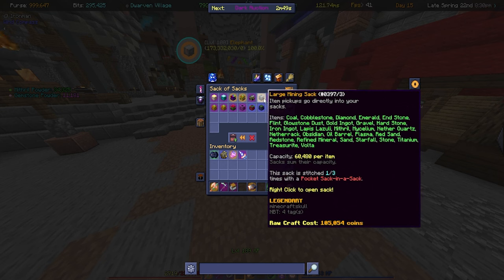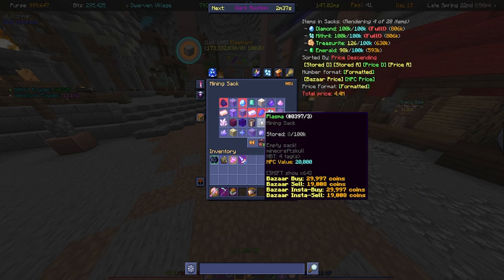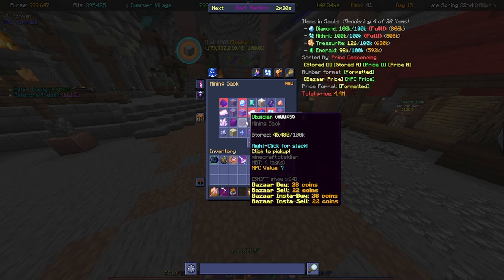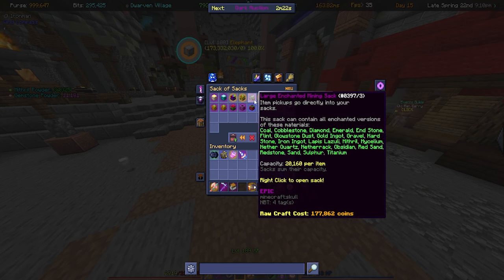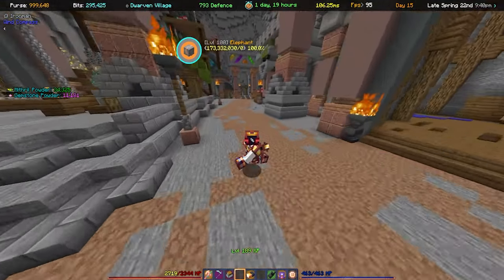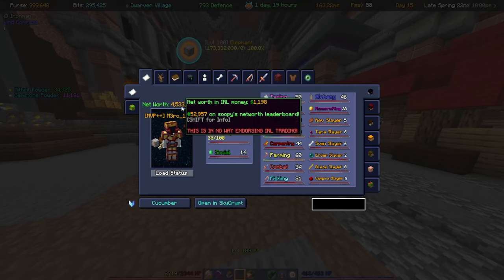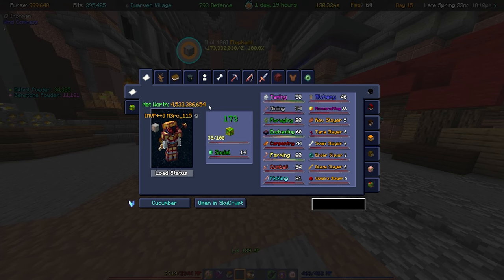My personal opinion on sacks: you don't need more than two large sacks in terms of agronomy or mining, because once you get about 40,000 of an item it's going to be auto-crafting into the enchanted version. Upgrade your enchanted sack as much as possible because after about 40,000 of an item you really don't need to be collecting more of it — 40,000 is enough to upgrade or quickly purchase anything you need. I made the mistake of getting too many. Sacks do stack by the way, so if you have multiple they'll combine totals.